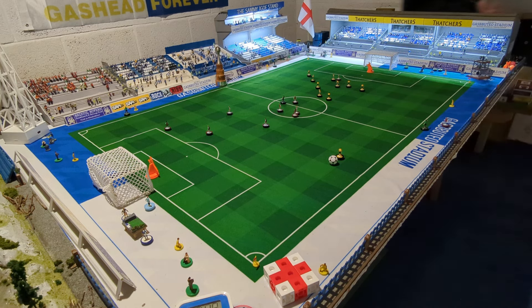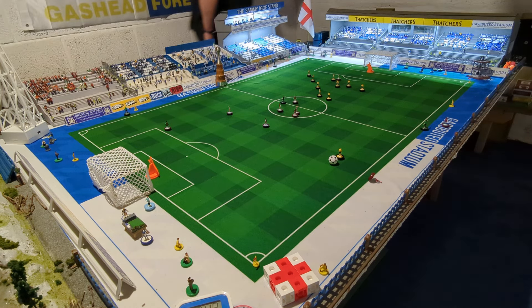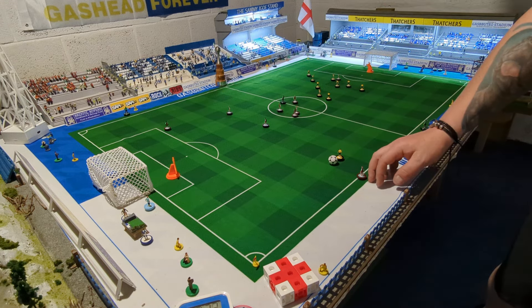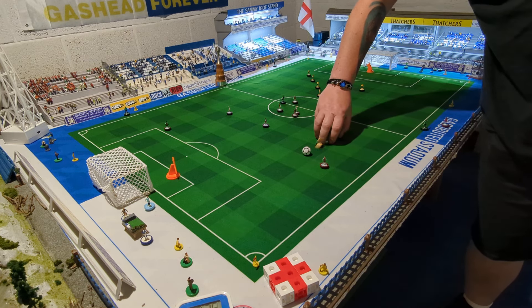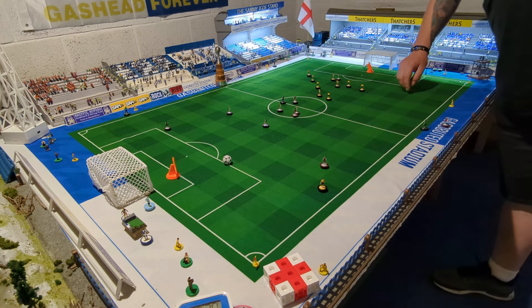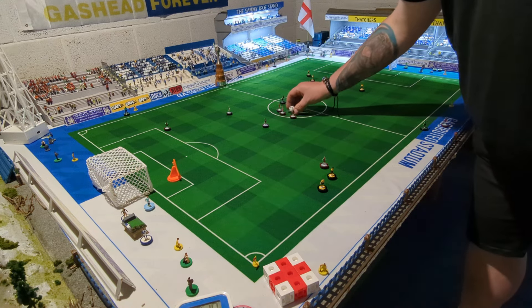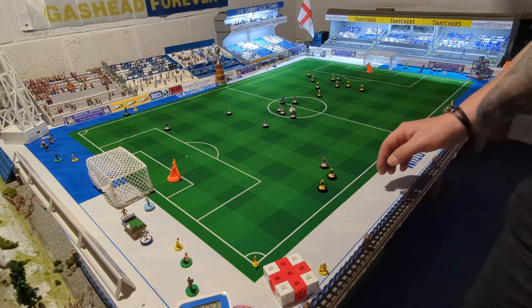Nice slide towards the ball, didn't quite reach it. Mangotsfield needs to be a bit careful — they overpower that and trip over, which is a bit of a dangerous situation. That was a bit of a misflick, which means Mangotsfield rescued, but they did give possession away. There's another misflick — a few of them. Pass forward. Do the Nags Head have anyone to get there? It's going to be a tricky slide in. That was a bit of a foul, so we're going to take a free kick right in front of the referee. Free kick for Mangotsfield.